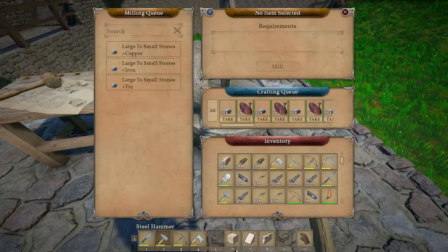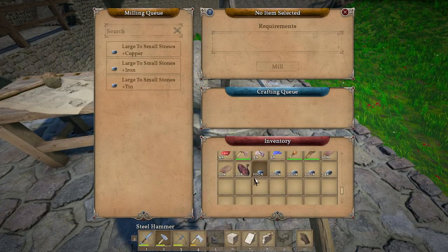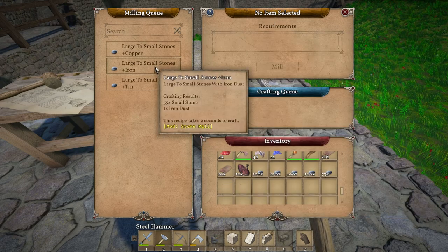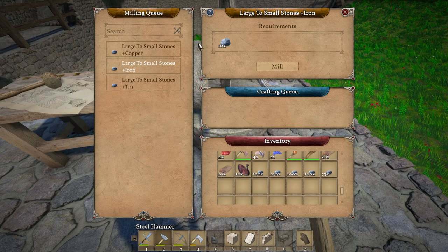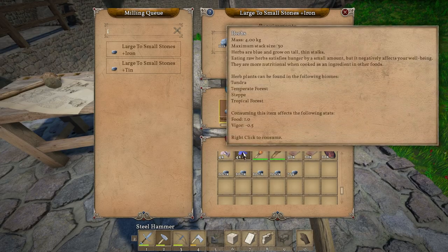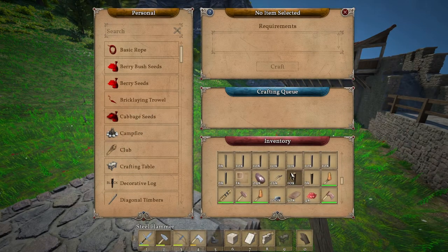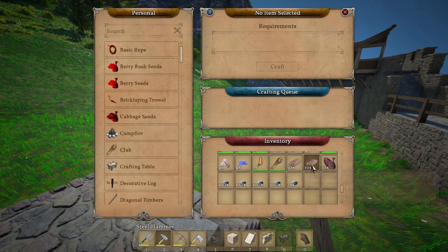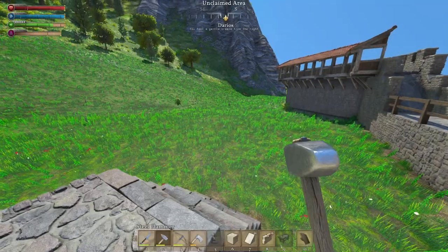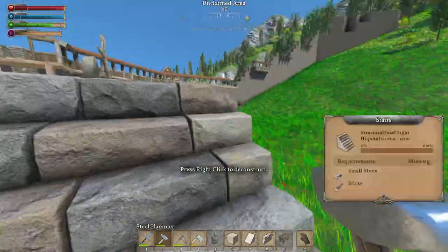We got our stone grinder here. I got it going to work, and it's kind of cool - this is a mod, this little stone grinder. So you can get the iron dust along with stones when you mill your big stones. We'll let that happen. That works. And then I did also make a bunch - looks like we got 110 roof tiles. So we did a little bit off camera there.